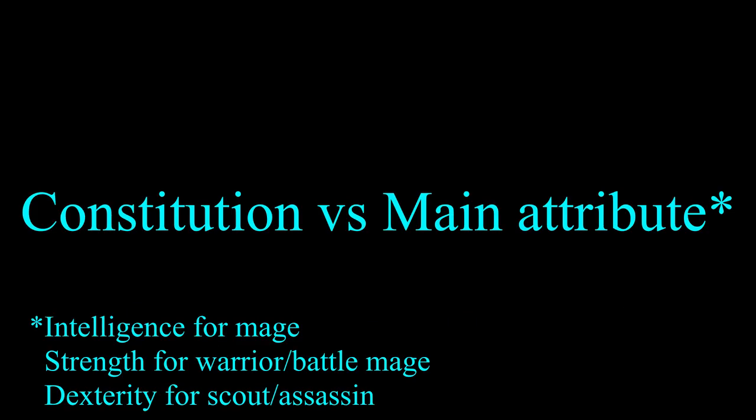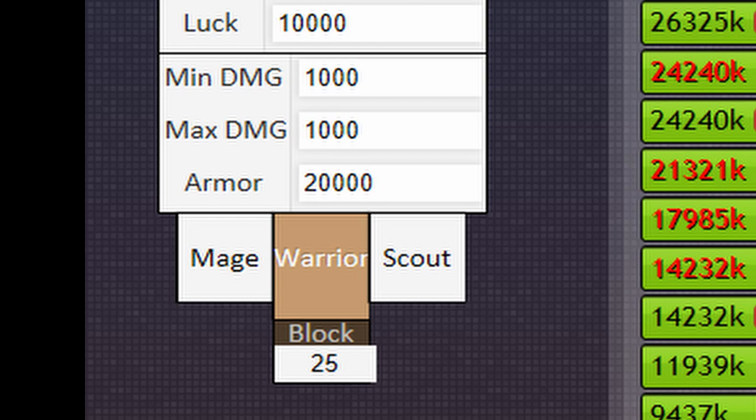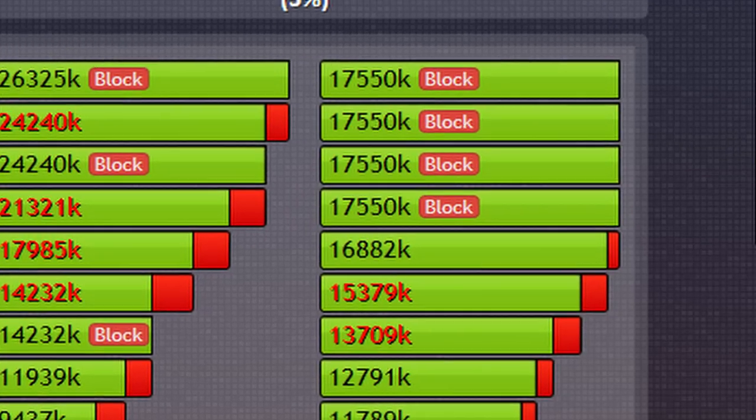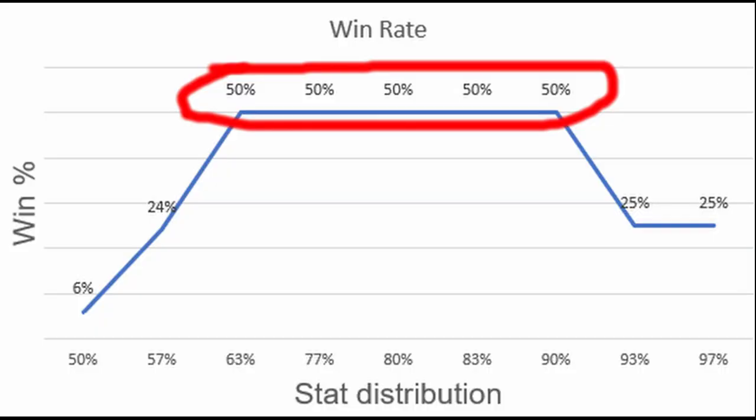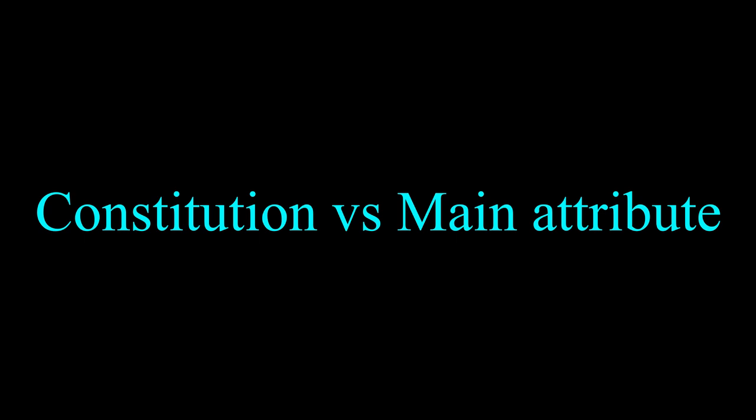First up, I mainly try to find out what is better to skill: constitution or the main attribute, without regarding any kind of portal bonus. I will afterwards talk about all the other stats, which honestly don't have such a high importance. I always let the same classes fight against each other, which could have messed up some results for the mage, but we can still predict his bow strike pretty well.